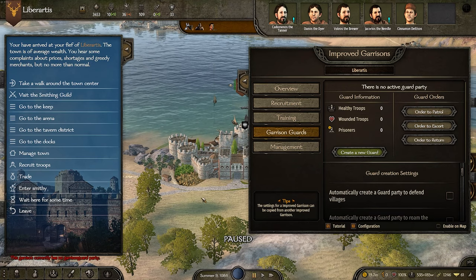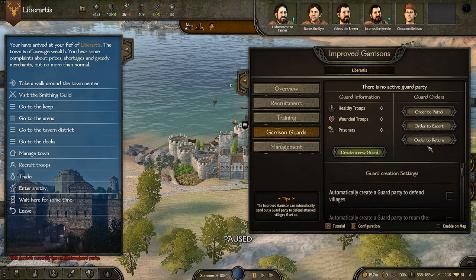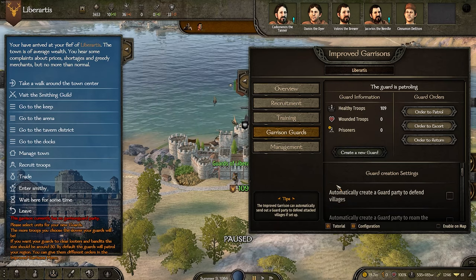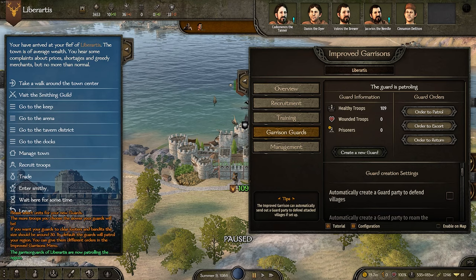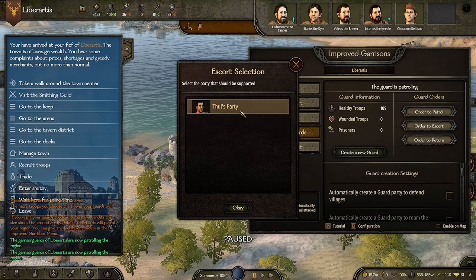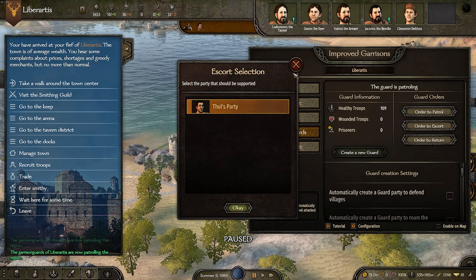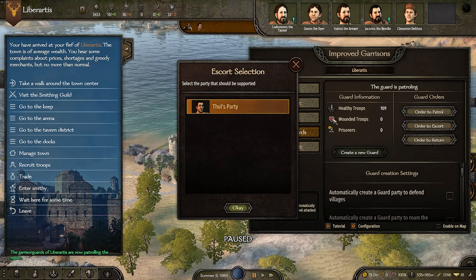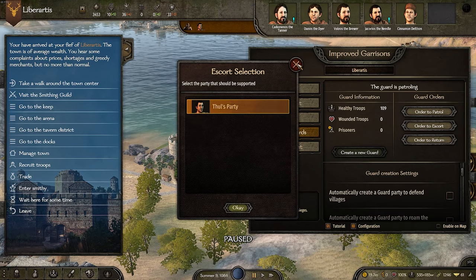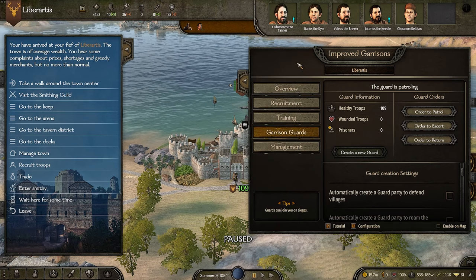You can also order patrols. I can create a new one and send out, say, 109 of these warriors on patrol. I can tell them exactly what I want them to do — do I want them to patrol, do I want them to escort? I can also tell them to escort parties and caravans. If I have a caravan going, I can assign a guard to protect it. Obviously you'll be paying for it, so you have to weigh that up, but it's really cool.